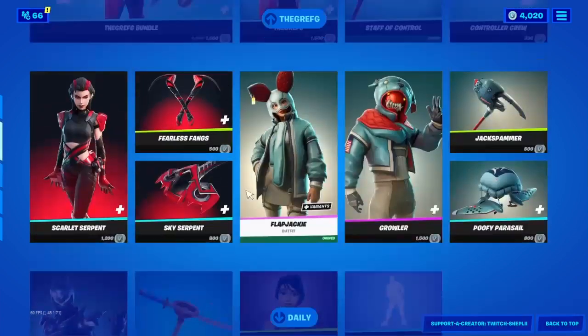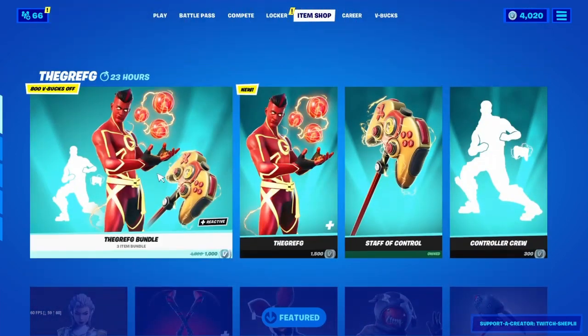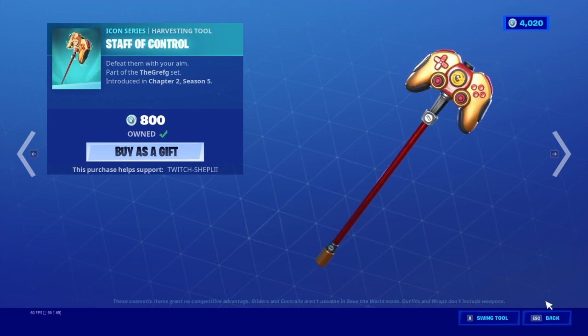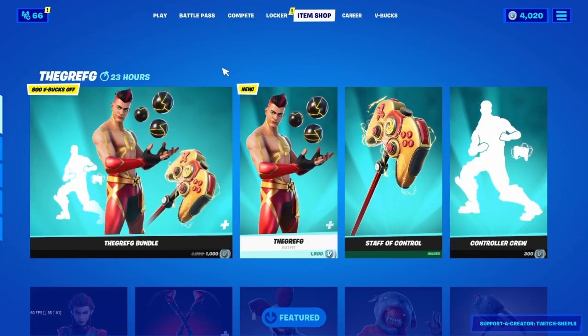This is the rest of the item shop. We got the new Greff G set, so let's go — Staff of Control, super clean. I love the controller look, so let's get right into the gameplay guys.